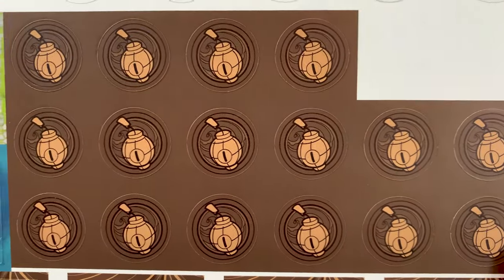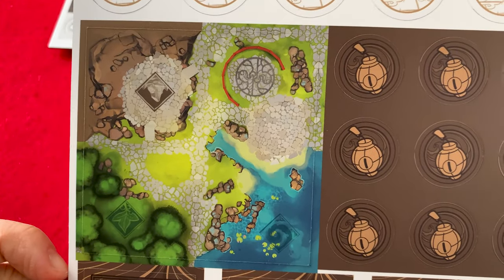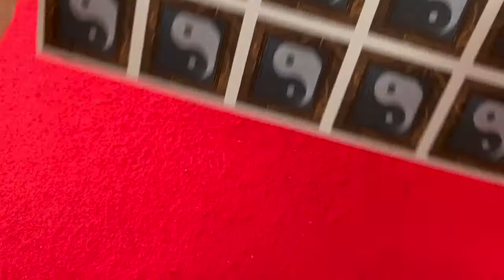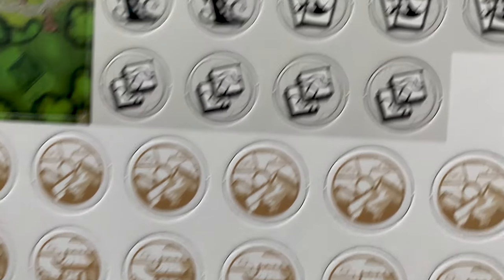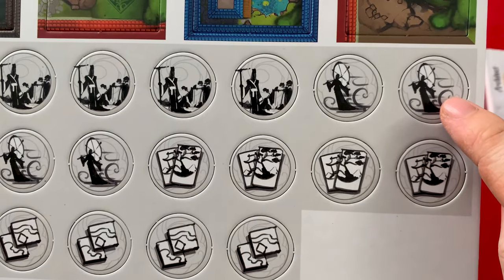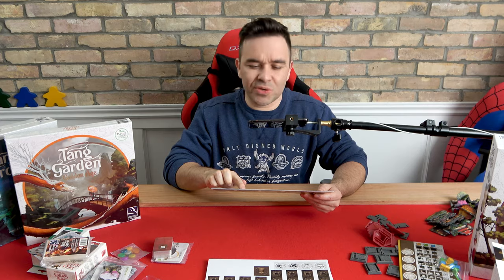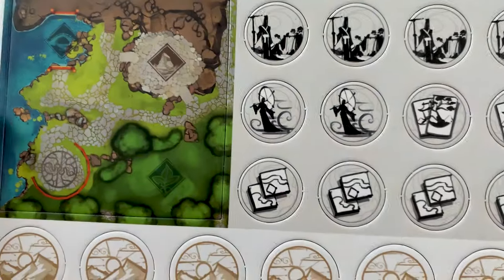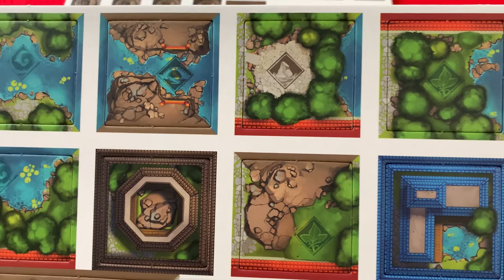These are the backs of the lantern tiles — once you use your lantern special ability you flip it to that side. That's the starting tile — it's double-sided and apparently you can use whichever side you want. And there are the landscape tokens — you collect those off the board to build your landscape, those stand-up parts that go around the board. The front and back of those look the same. And there are the fronts of your lanterns — different powers. That one lets you move your character around the board. That one lets you choose a character when you're collecting characters. That one lets you play two decorations at once. And that one lets you play two tiles at once, because normally you can only play one. And here are some other special tiles that have walls.